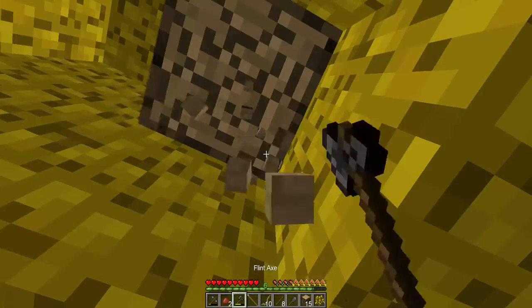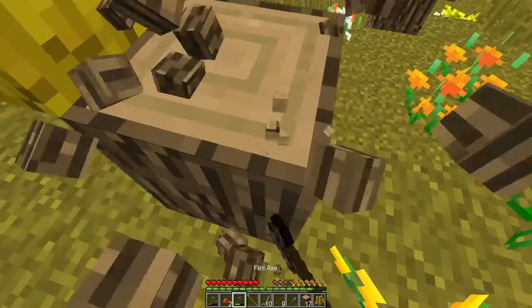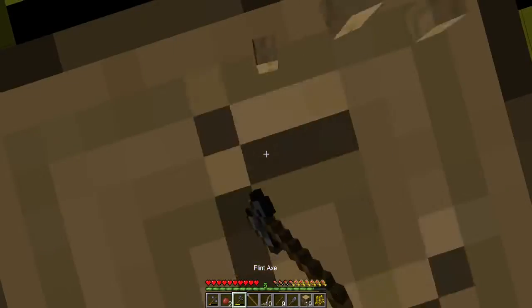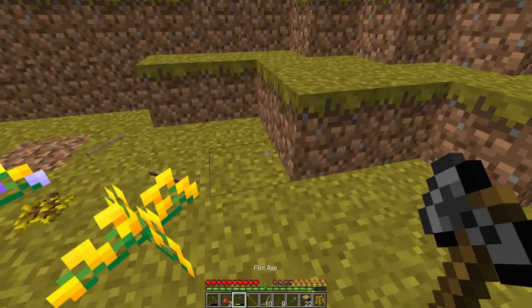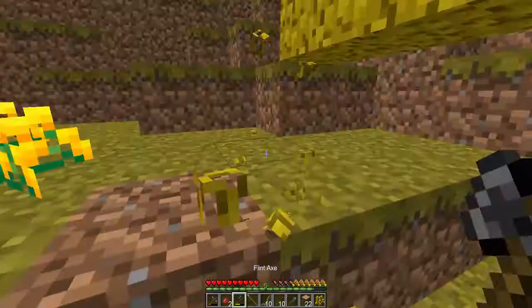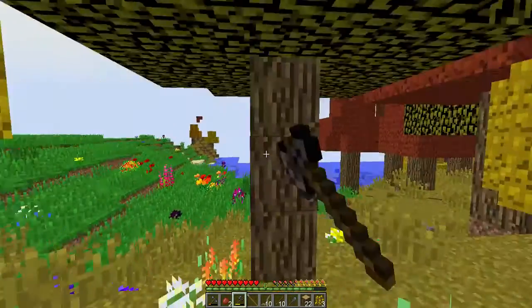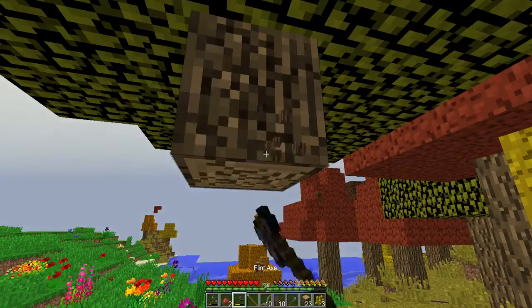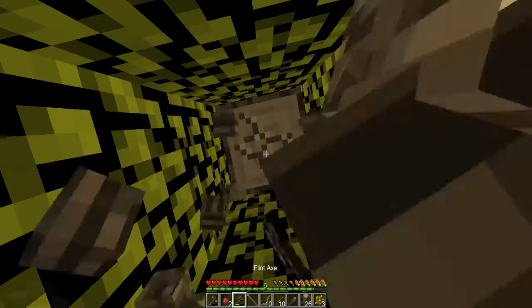I'm really going to need the mulberry tree, and I think I'm just going to look for it until I get the map — until I find a village. Because once you find a village, you'll be able to find a cartographer, which is the one that sells the maps.